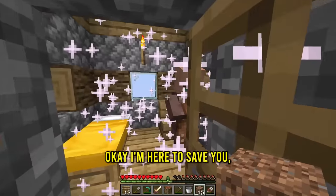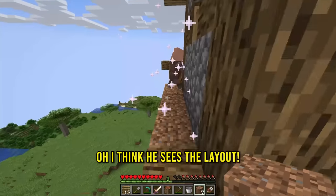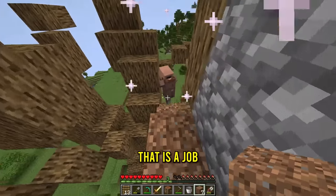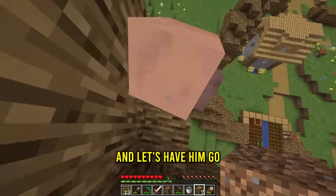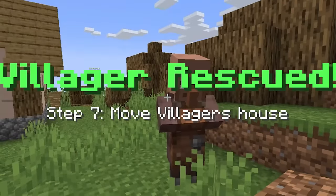And now this villager should be good. I'm here to save you. How do we do this? Wait, he's coming out. I think he sees the way out. All right, that is a job well done, I think. Let's have him go all the way down the ladder. And that guy's poor house. My goodness. Click him. Villager rescued.